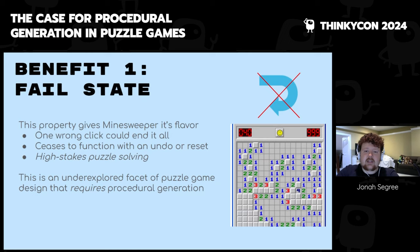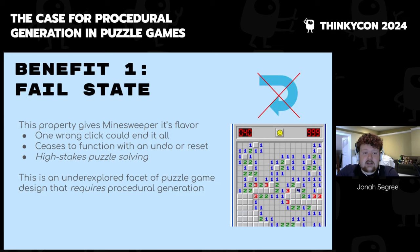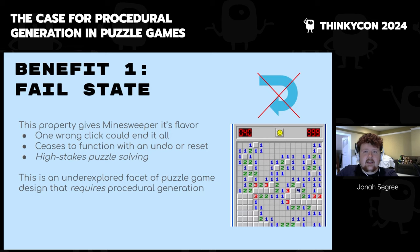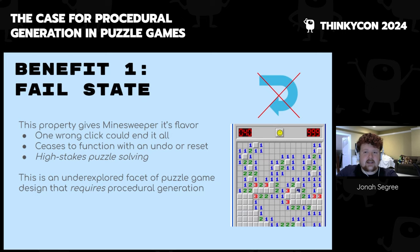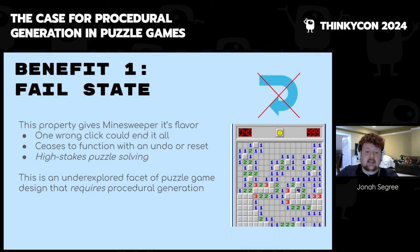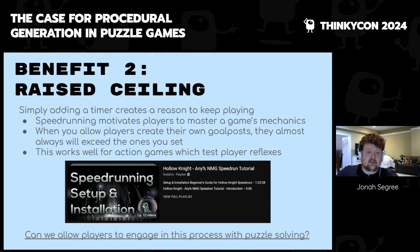This property is what gives Minesweeper its flavor. Minesweeper makes you feel like you're sweeping through a minefield trying to avoid bombs. You feel in danger because one wrong click could end it all. The game just wouldn't work with an undo or restart button — just click somewhere, undo, try again. Because it lacks that, it creates a feeling of high-stakes puzzle solving, like diffusing a bomb with genuine consequences. This feeling of high-stakes puzzle solving is really fun, interesting, and underexplored in puzzle game design, and I think it is uniquely enabled by procedural generation.